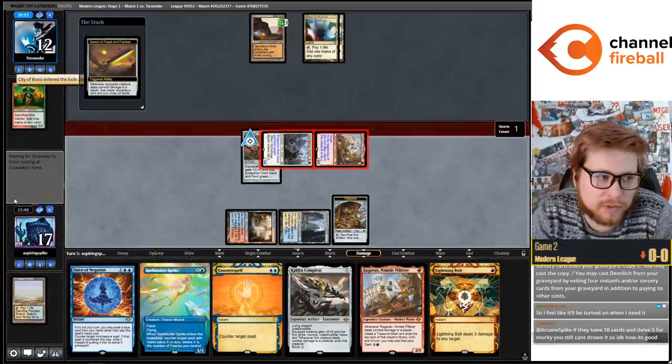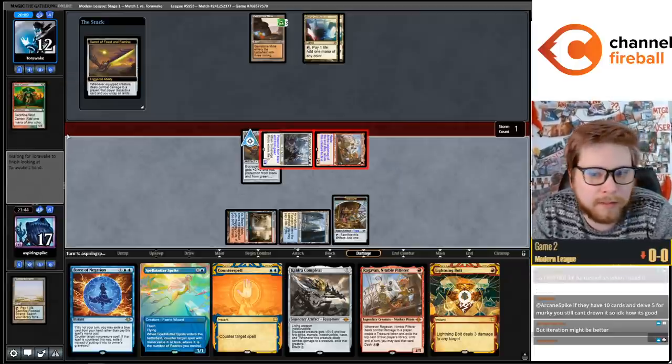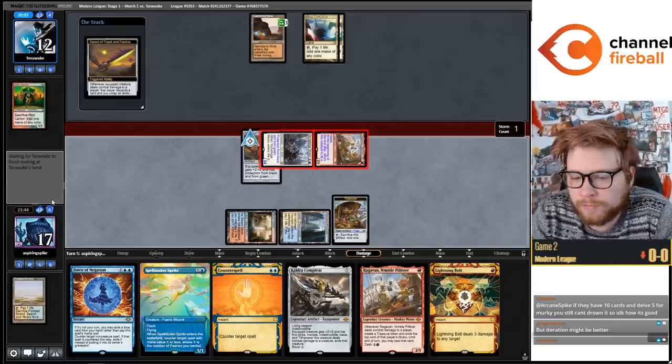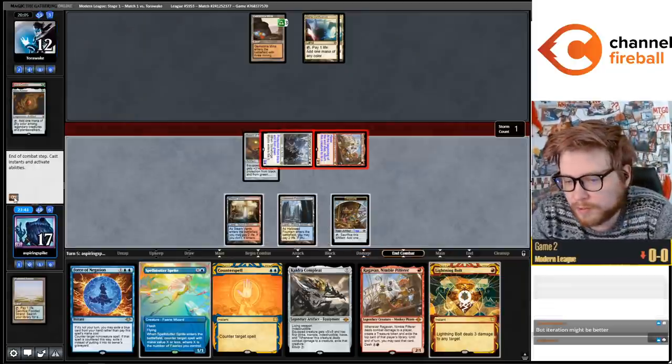Iteration is just a much stronger card than Light the Stage. I would really recommend playing it if you're already Blue-Red. Light the Stage is the card you play if you're just mono-red.